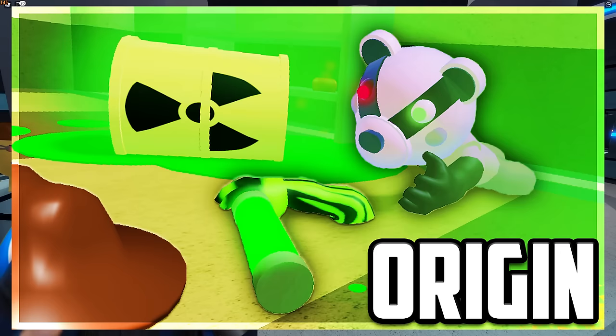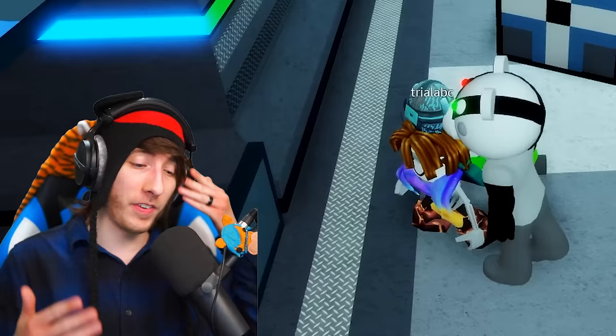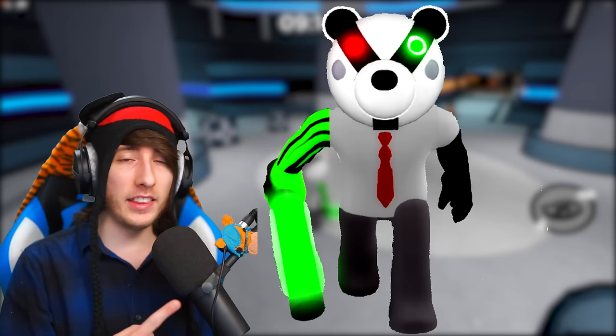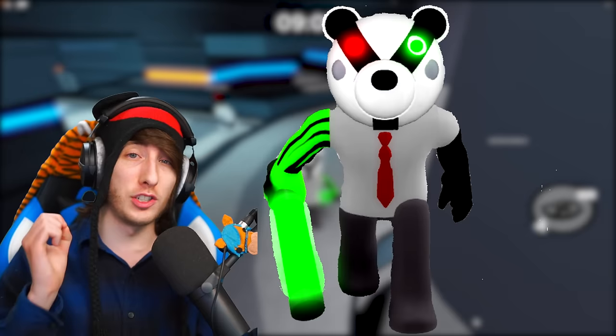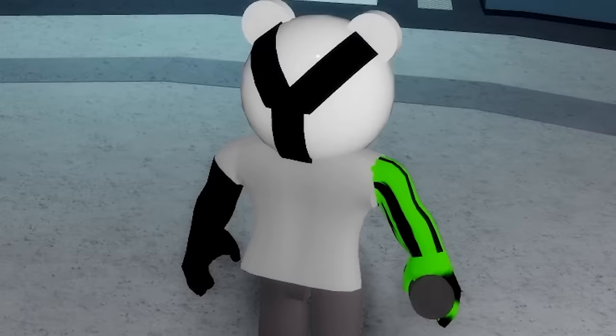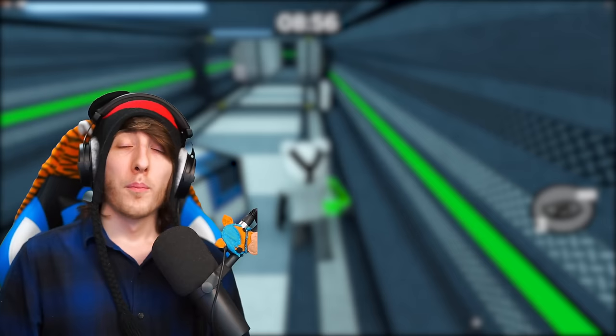Today we're going to be taking a look at the secrets of Badgie's origin inside of Roblox Piggy. I've been wanting to make this video for a while and gotten a lot of requests. We're going to be talking all about the Badgie skin from Chapter 12 of Piggy. There are a lot of mysterious questions surrounding this skin - why is his arm green, what's up with his different colored eyes, why is his arm completely black, is he a robot? We're going to answer all those questions in this video.